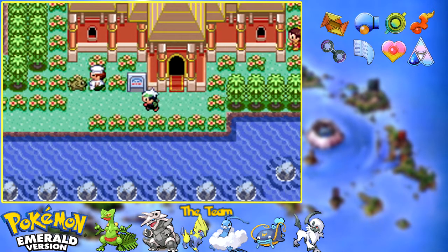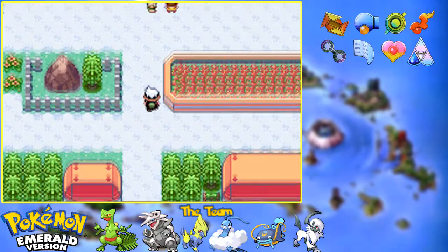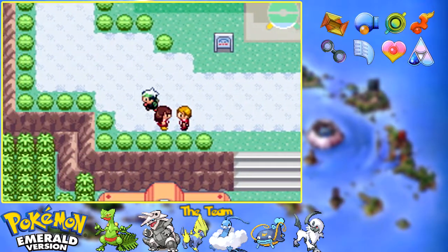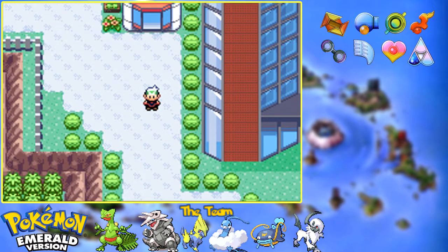Once you have done everything, you will be rewarded with a couple of things from Scott, like some unique berries - the Lum Berry and the Scarf Berry. He will also give you some interesting plaques that you can put in your secret base. These are also tied to getting consecutive victories, so this is why you don't want to lose any matches. And that, ladies and gentlemen, is the Battle Frontier.